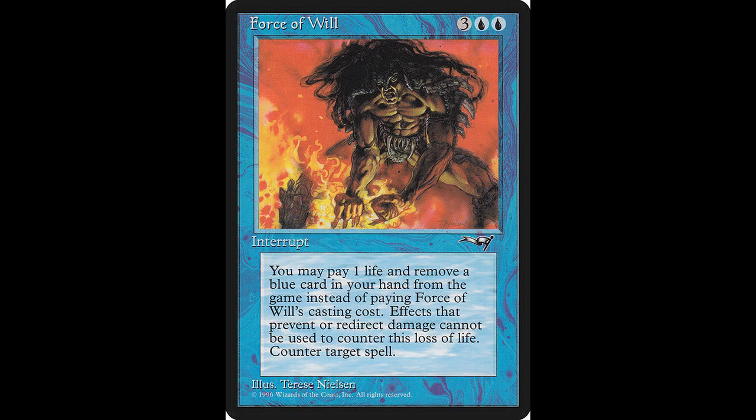Next up we have Force of Will. This is probably the most expensive card in the set, but it's a good one if you would like to pay the price for it, which I don't recommend. This instant casts for three colorless and two blue. You may pay one life and exile a blue card from your hand rather than pay this spell's mana cost. Counter target spell. If you'd like to add this card to your collection, it's worth around $68, and it's been reprinted a few times.